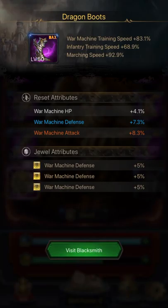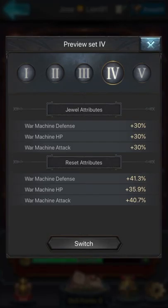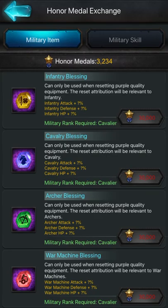As you saw guys, look — an orange attribute, that's even bigger than the purple one. I got lucky on this one. But I have a War Machine HP on white. I didn't want to get rid of these reset attributes because of the orange War Machines attack at 8.3%. I know I can use a lock on the War Machine HP white, but I don't want to. So, how did I focus on all those troop types? Thanks to this jewelry that I will show you here. As you all know, you go to your Hall of War, Honor Medal Exchange. I don't have many Honor Medal Exchange because I already exchanged them recently for military skills.